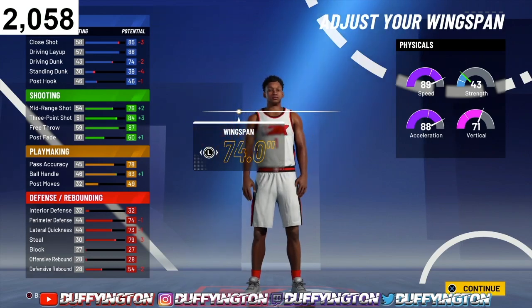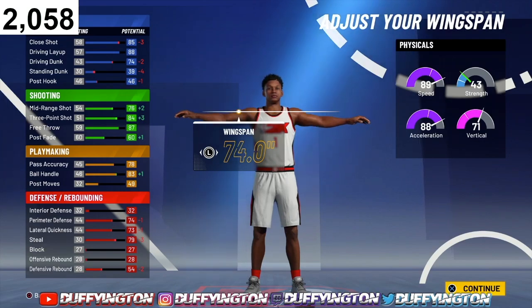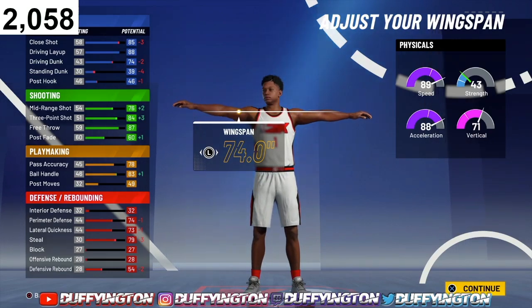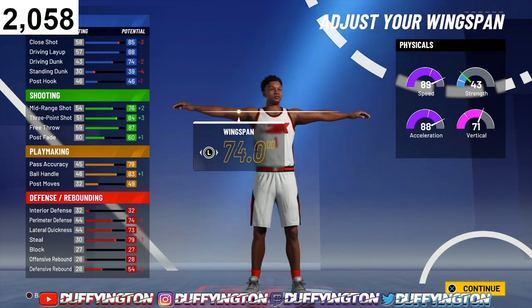Let's look at this build from a 99.9 perspective — this is where it gets real good. The dunks are gonna jump up to a 79. Your mid range jumps up to 81. Your three points jumps up to 89. Your ball handle jumps up to 88. Your perimeter defense jumps up to 79. Your lateral quickness jumps up to 78. Steals jump up to 84 — which is crazy because we only have limited defense in our build. Our defensive rebound jumps up to 57.